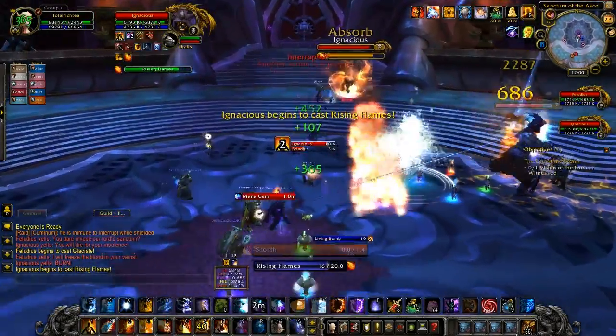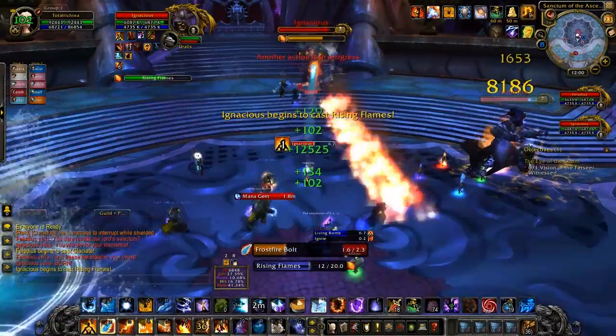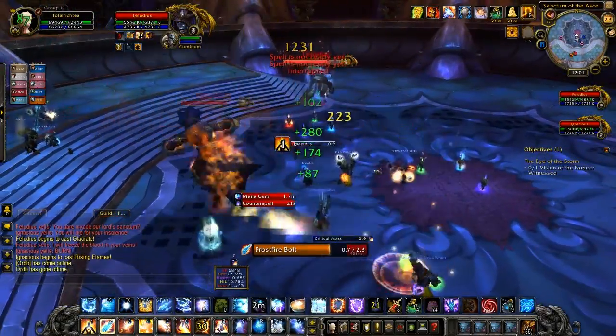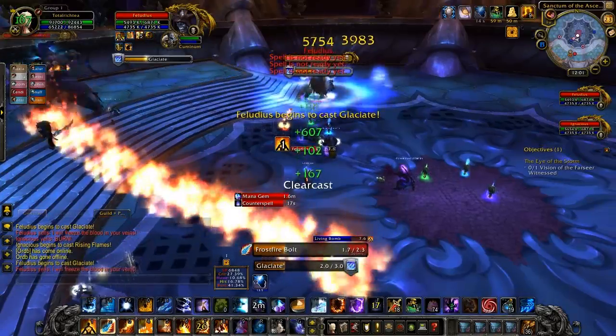So, here's what happens. In the first phase, you're going to get two guys. You're going to get a water guy and a fire guy. Ignatius is the fire guy, and however the hell you pronounce it, Felucius is the water guy. Each of them has a magic damage debuff that needs to be dispelled. It's going to go on random members of the raid, so you need to get rid of that.